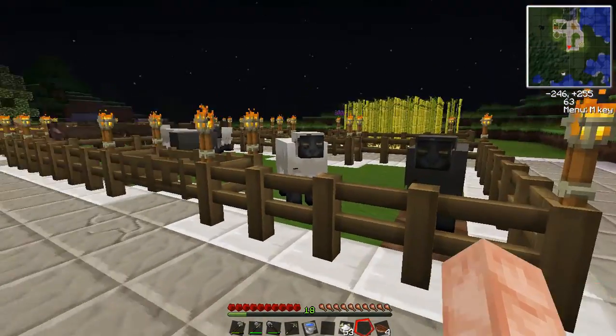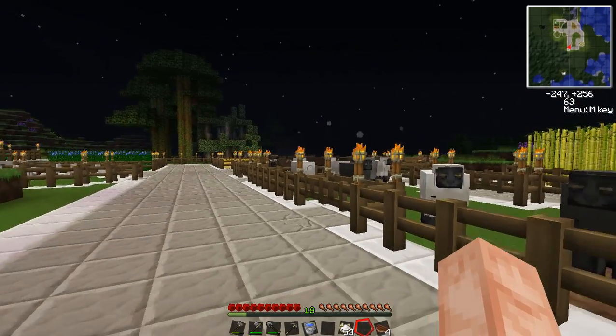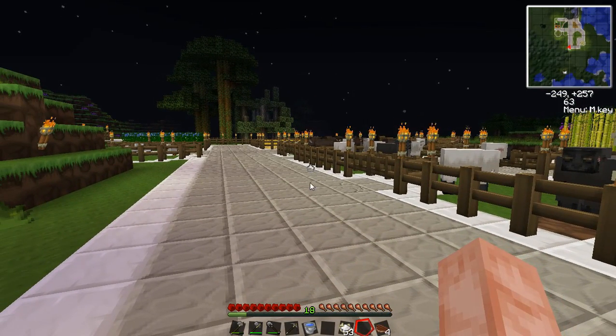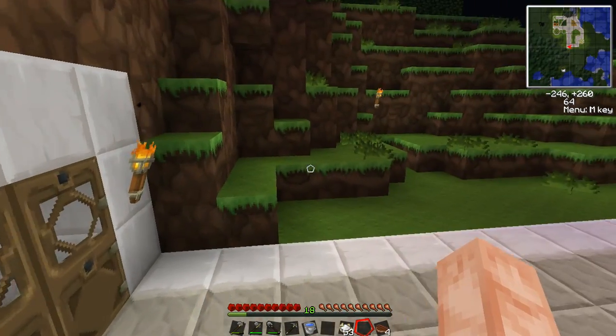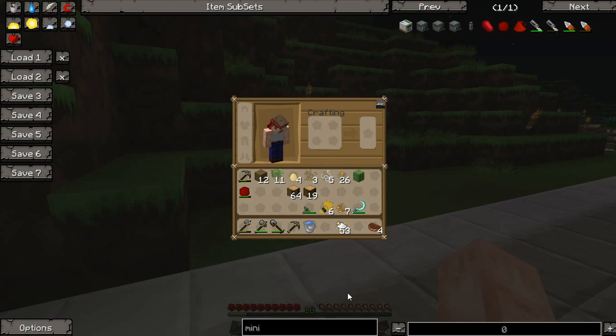Before we get into farming and all of that, we're going to go over food. The food mechanic is very simple. If you look at my food bar right now down here, you'll see that it's kind of shaking, and that means I'm hungry — my saturation has depleted. Minecraft has two food values: it has your raw food value. My raw food right now is full, at ten.